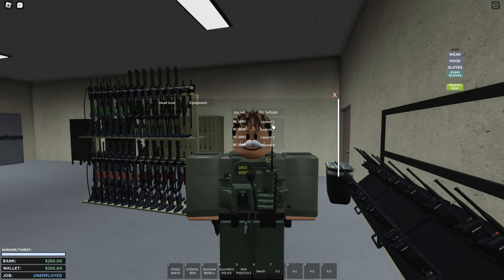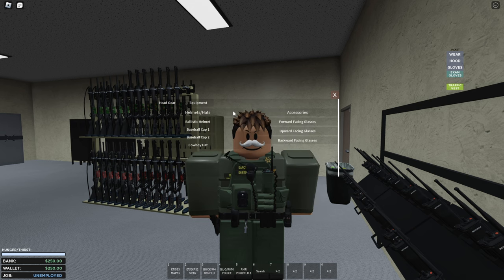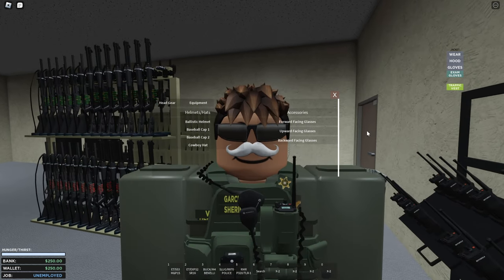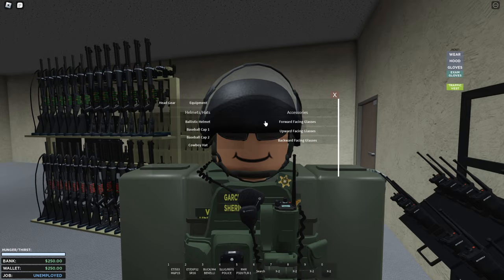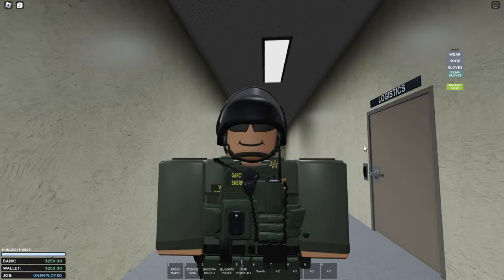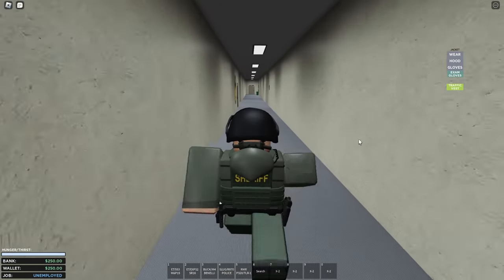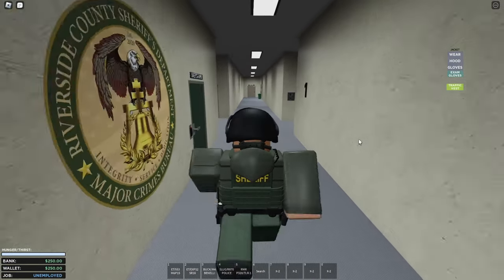In this area you can also issue yourself a radio — pick whichever variant you like. You can add helmets and accessories too: glasses, a ballistic helmet. With the full loadout equipped, you'll look fully kitted out and ready to go.